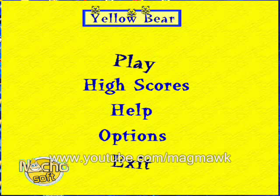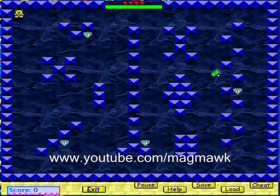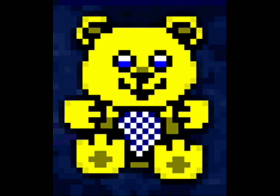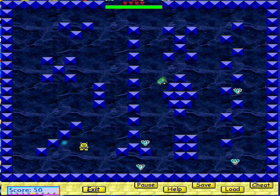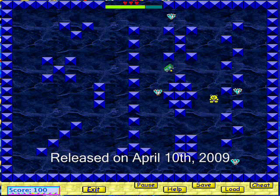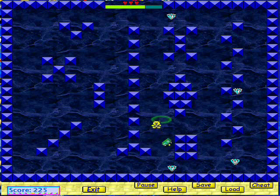Hello once again, this is MagmaWK and today we are going to take a look at Yellow Bear. Yellow Bear is an arcade main style game made for the PC. This is the first game developed by Notchersoft.com and was released in April 2009. I got a request to review this game about a week ago to see what this simple yet fun and affordable game has to offer.